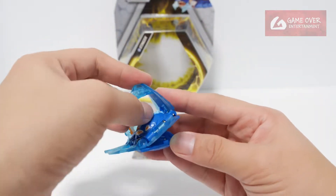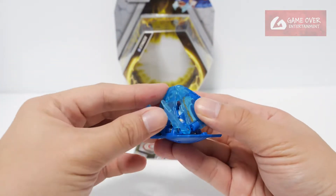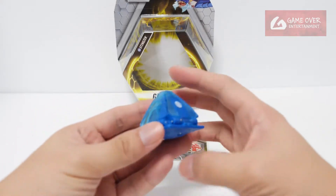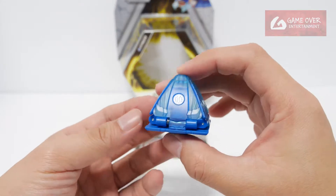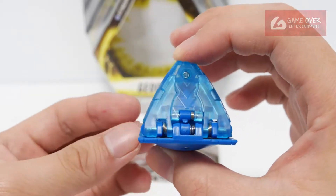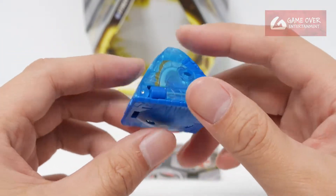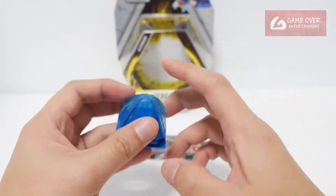So turn the Stingzer in, press down, close — three sides. That's it. It's a four-sided pyramid. Cool.